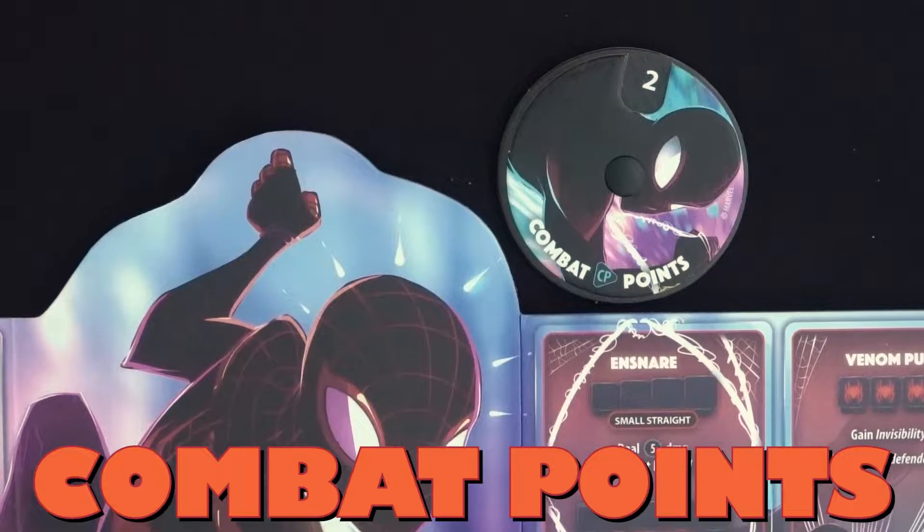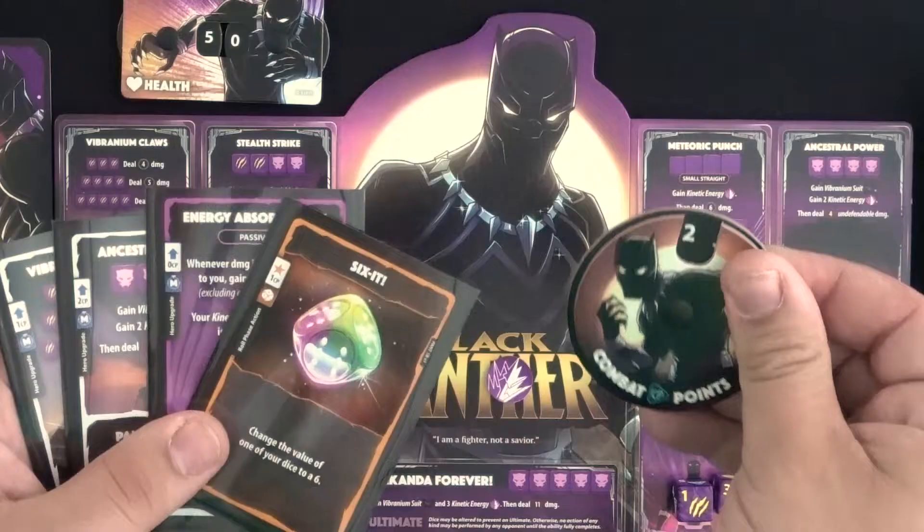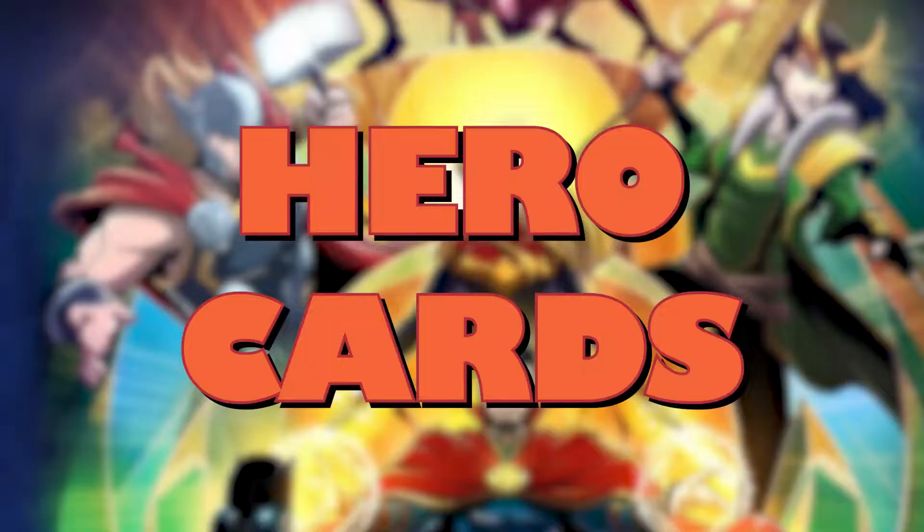Each player starts with two combat points on their dial to start the game. More combat points can be earned by discarding cards from your hand for a point each. Additionally, you gain 1 point automatically at the start of your turn during the income phase. The points are mainly used to play cards from your hand to trigger their effects. You can have at most 15 combat points at a time. To spend points, roll the dial down by the number being used.